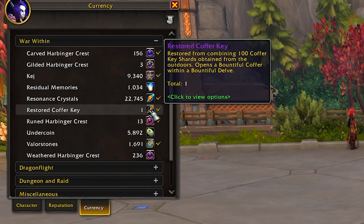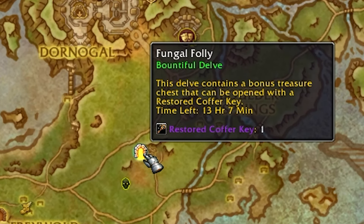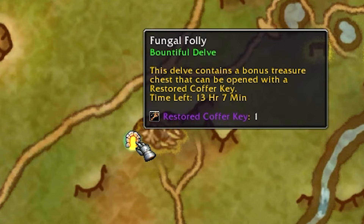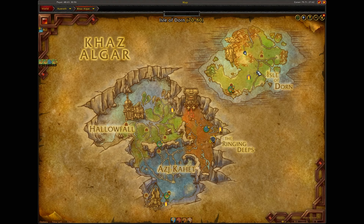There are three ways that you can get restored coffer keys in this game right now. Restored coffer keys are used to open up the purple epic chest at the end of bountiful delves. Bountiful delves look like this on your map and you'll get one per region in the War Within every single day.